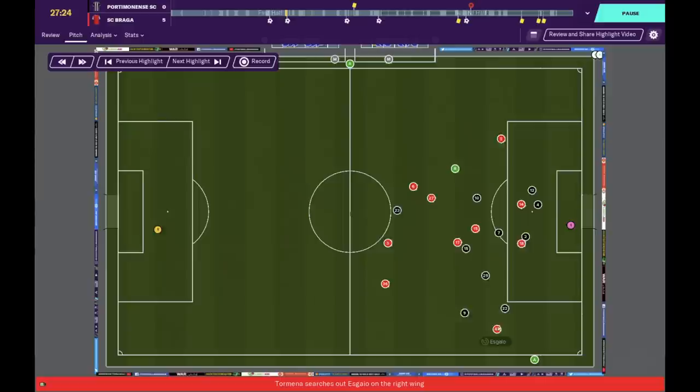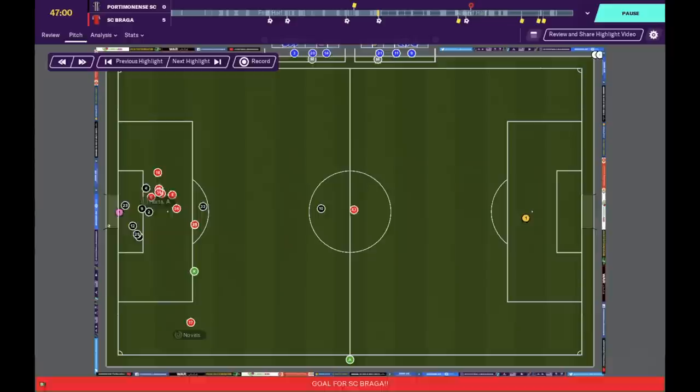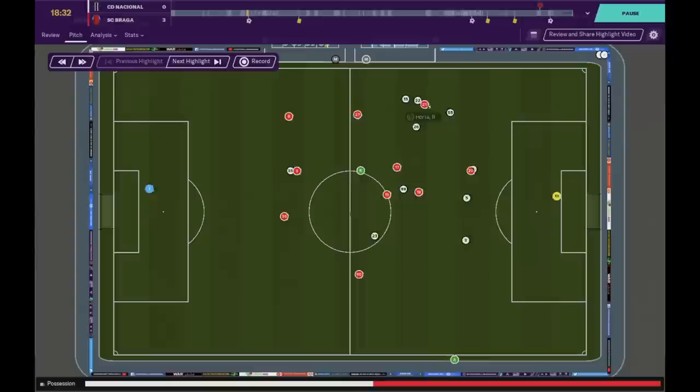The attacking midfielder will then look to make forward runs into the spaces created by the false 9. The box-to-box midfielder looks to balance the midfield by making forward runs but also tracking back — he is the workhorse in this system. The defensive midfielder becomes the glue for the midfield, looking to hold his position between the lines of midfield and defense, also helping prevent any counter-attacks.